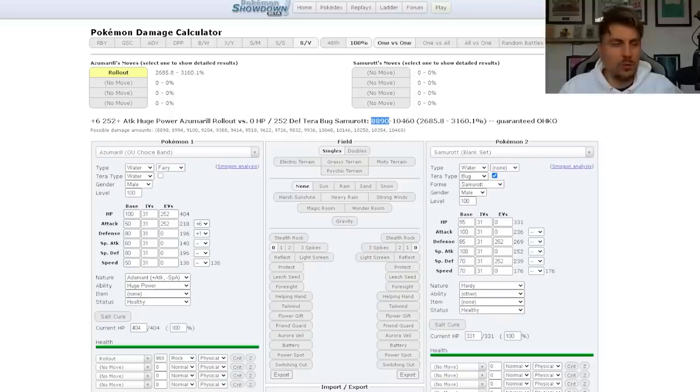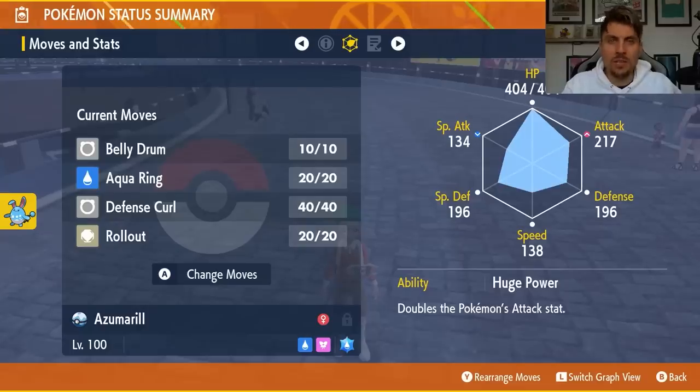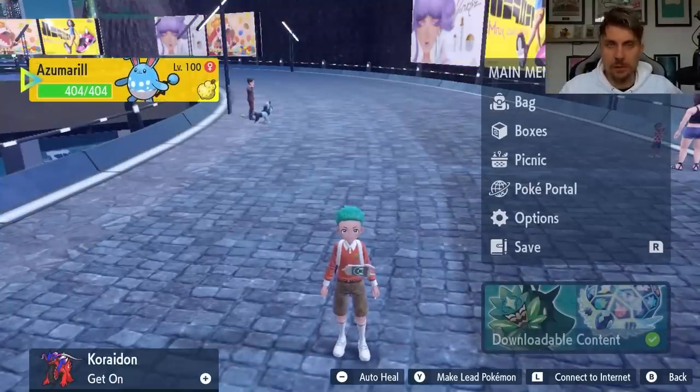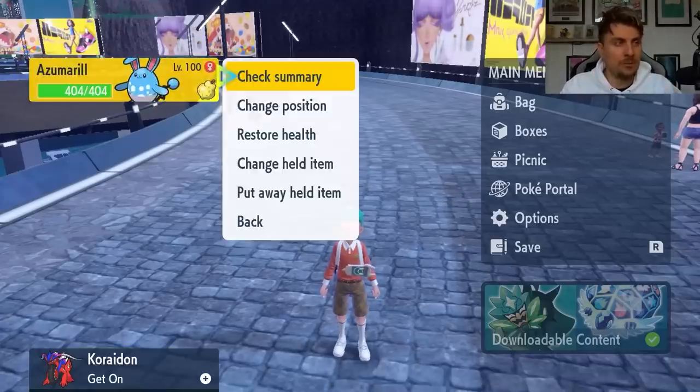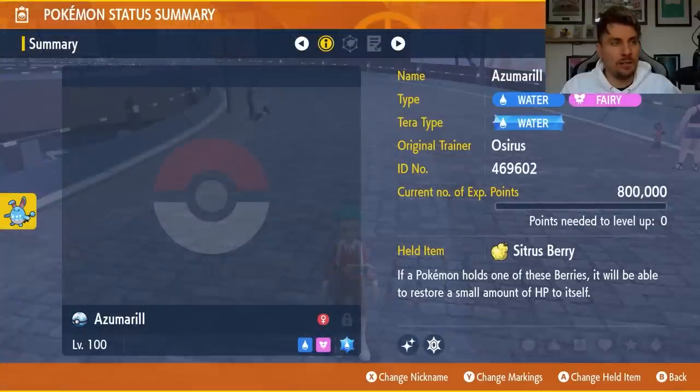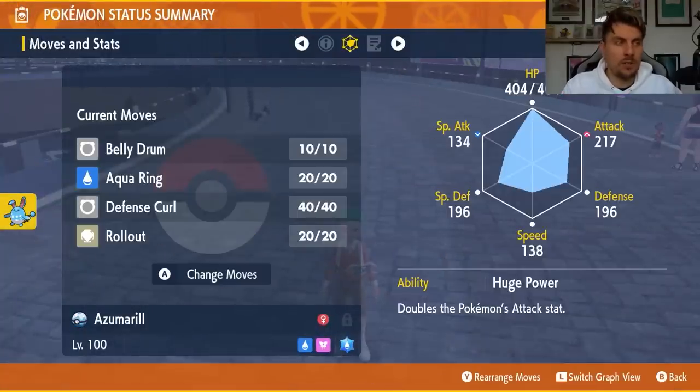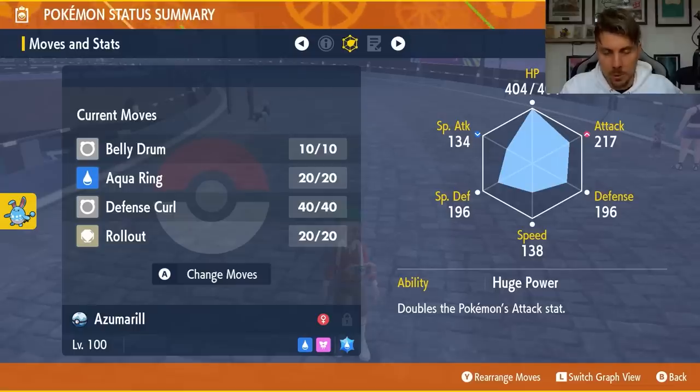Of course we have to consider that shields will be involved during this raid, so it won't be as clean-cut as just hitting it five times for the knockout. This will be the first Pokemon I go into this raid with to test how well it does, because of its resistances with Water and Fairy typing, and the combination of Defense Curl and Rollout being very important against this raid.